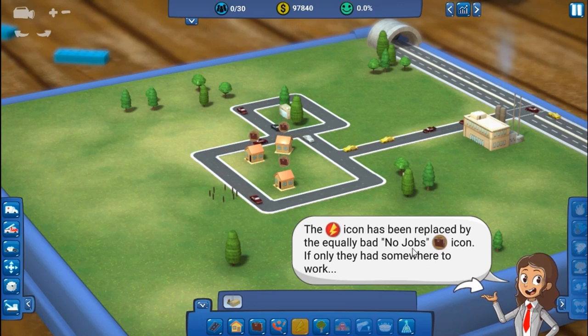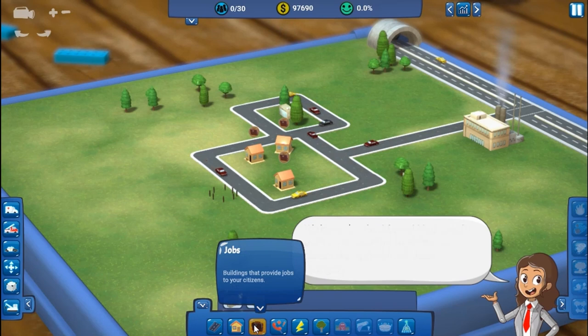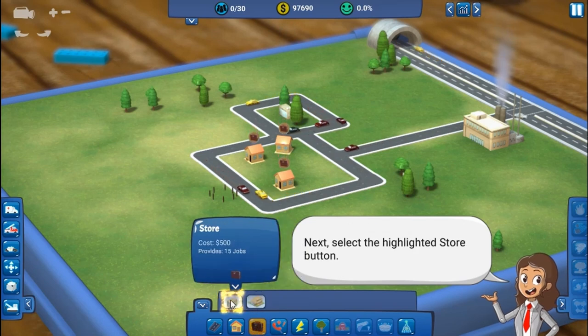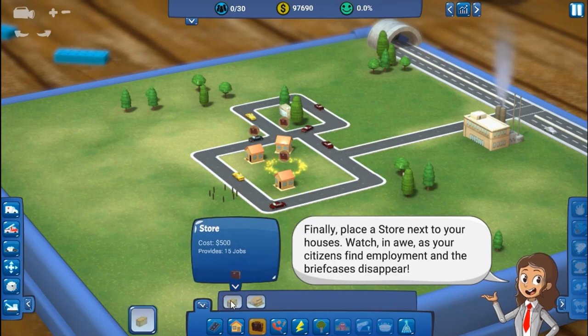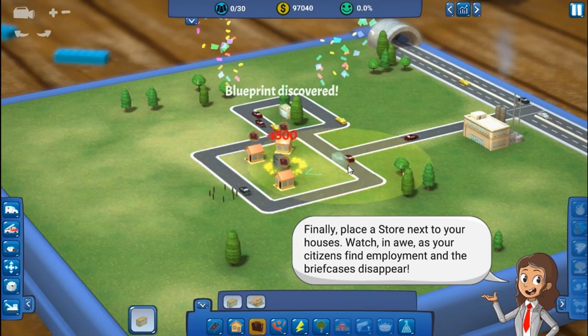The residents have no jobs — equally bad. If only they had somewhere to work. Wait, you're the mayor, you can fix that! First, use the build bar to select the highlighted Jobs category, then select the highlighted store button and place a store next to your houses.